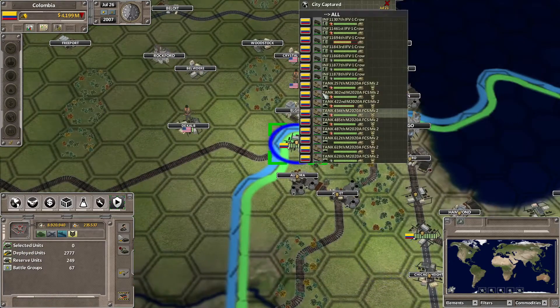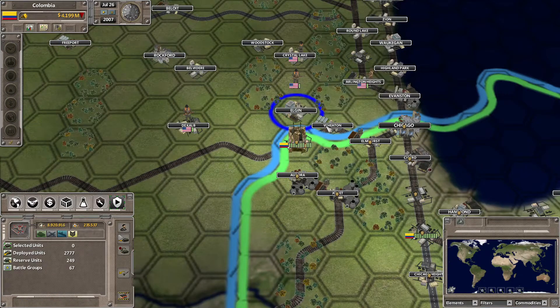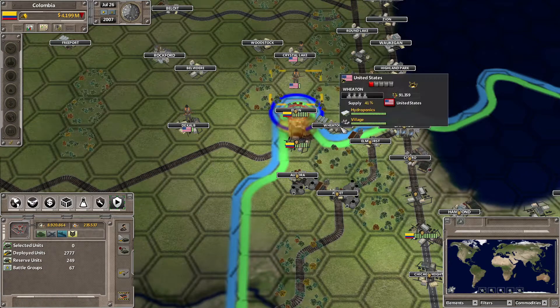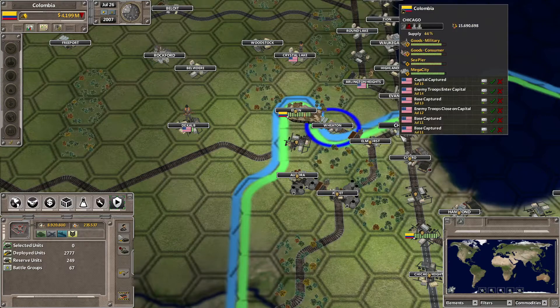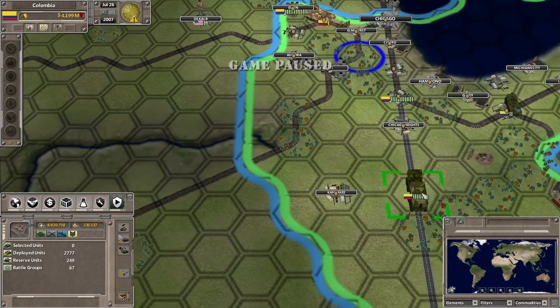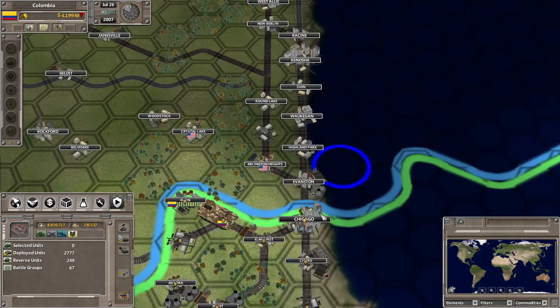Let's gather up the troops there and these troops can get into Elgin and Wheaton. We didn't actually take Wheaton — I'll send a unit in there, there we go. Now we've got the artillery group closer as well, so we can probably take Evanston.